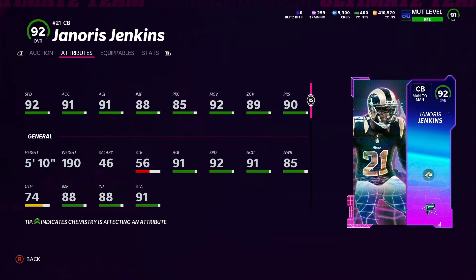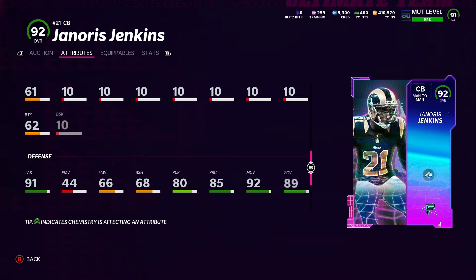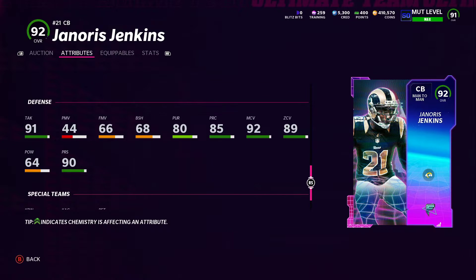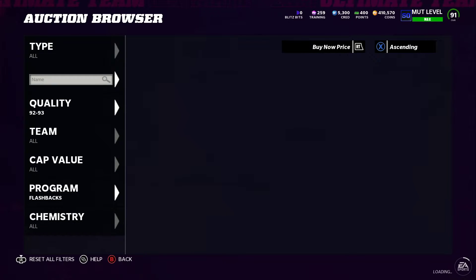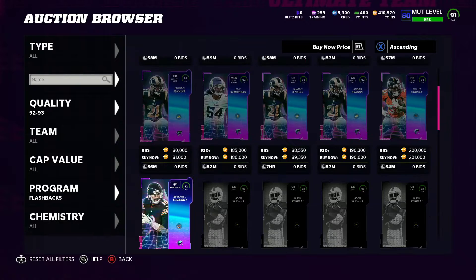Janoris Jenkins has 93 speed, 92 acceleration powered up. Good man coverage, good zone, good press — he's only 5'10" though. Decent jump, decent play recognition. His physical stats include 91 tackling which is actually really good, 68 block shedding isn't terrible, 64 hit power is whatever.